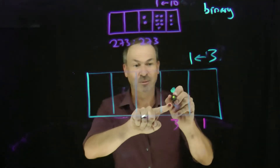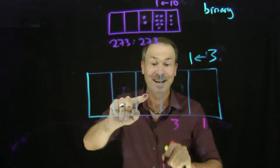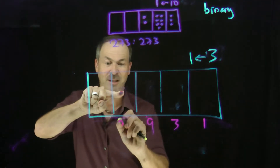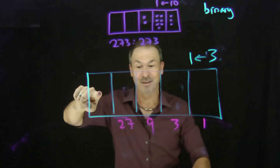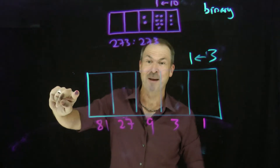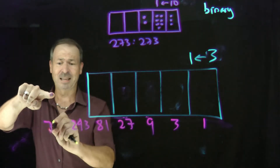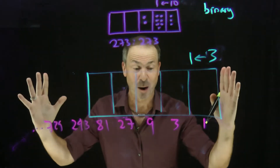And 3 of these — 3 threes — would explode, kaboom, to make a dot worth 3 threes, which is 9. And 3 dots here — 3 nines — kaboom, explode to make a dot worth 3 nines, which is 27. And 3 dots here would explode, kaboom, to make a dot worth 3 27s, which is 81. And 3 81s, kaboom, explode to make a dot worth 3 81s, which is 243. And 3 243s, kaboom, make a dot worth 729. That's the mechanics of a 3-1 machine.